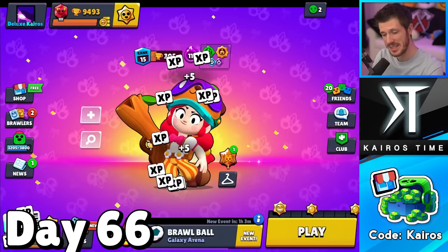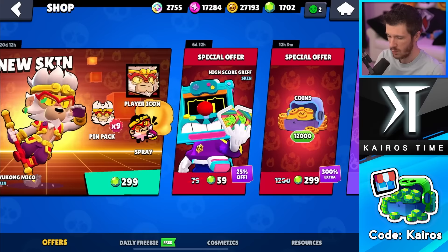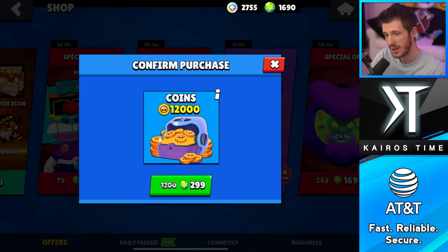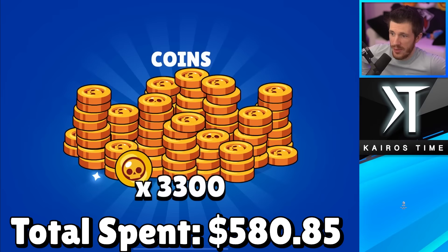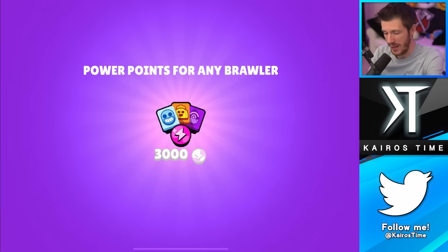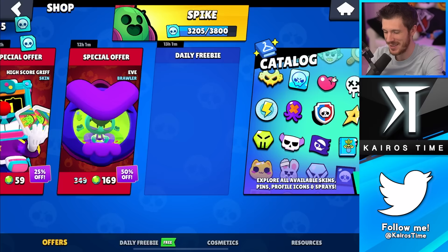Today is day 66 and it's a big spending day. We've got level-up offers: 79 gems for 3,000 coins, and another level-up offer at 299 gems for 12,000 coins — that's 40 coins per gem, slightly better than the previous offer at 39 coins per gem. That's $13.50 worth of coins. We also have a big value offer with coins and Power Points. That brings us to $588.84. We get 3,300 coins and 1,500 Power Points, plus both level-up Power Point offers and five free credits.